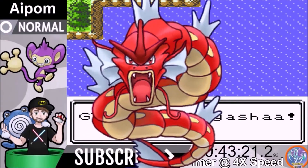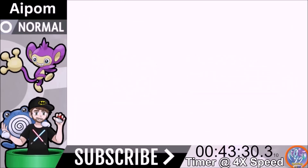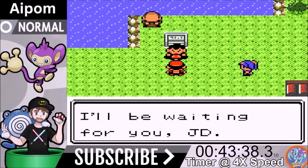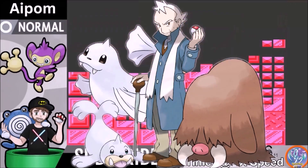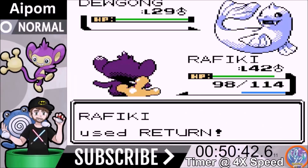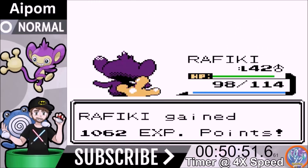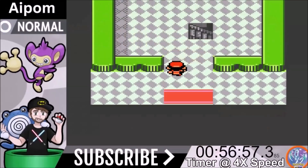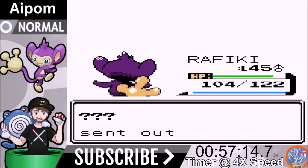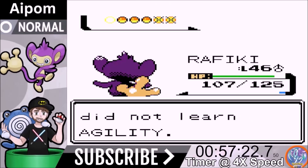We move on to Lake of Rage to face Gyarados. Return is a two-shot but Gyarados barely tickles us. We meet a mysterious guy with a cape who flies away, then face Pryce after clearing the Rocket plot line in Mahogany Town. Return one-shots the Seel and Dewgong. Piloswine gets Fire Punch as a two-shot — the only concern is a Blizzard freeze. We beat Pryce and move to the fourth rival battle. Golbat is a two-shot with Ice Punch. Magnemite one-shotted by Fire Punch. Haunter one-shotted by Hidden Power Flying. Sneasel one-shotted by Return. Meganium goes down to Fire Punch with a critical hit.